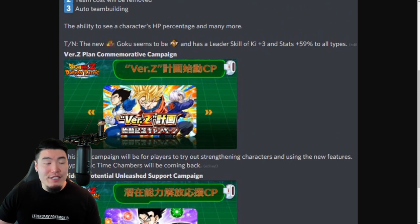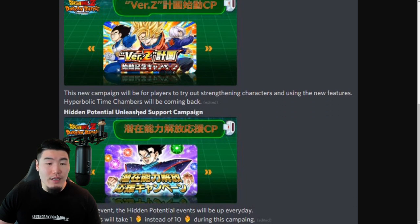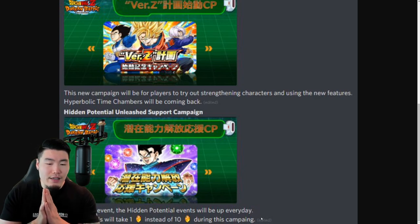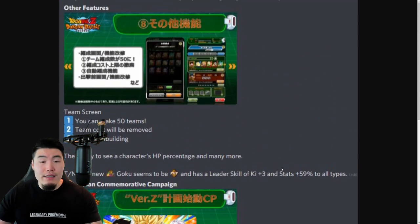There's going to be the Version Z Plan commemorative campaign. This new campaign will be for players to try out strengthening characters and using the new features. Hyperbolic Time Chambers will be coming back, and during this event the Hidden Potential events will be up every day and redoing skills will take 1 stone instead of 10 stones during this campaign.